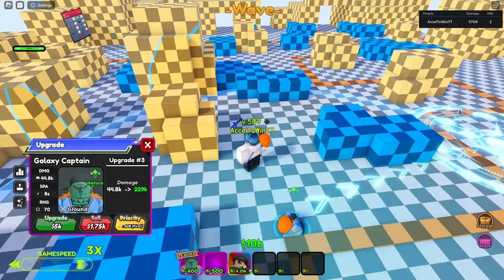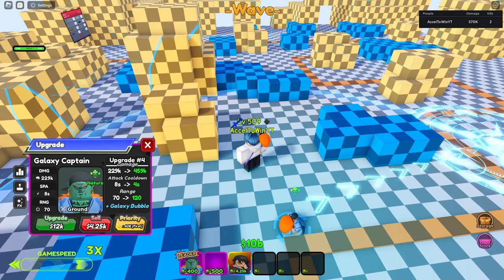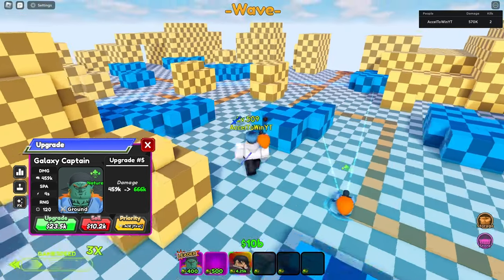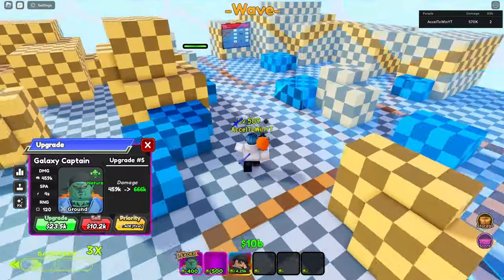The next upgrade is 5k more damage, 12k more damage, minus 4 attack speed down to 4 attack speed, plus 50 more range to 120 range — the Galaxy Bubble. At 12k damage it's now an AOE cone. It's pretty narrow but looks pretty strong.